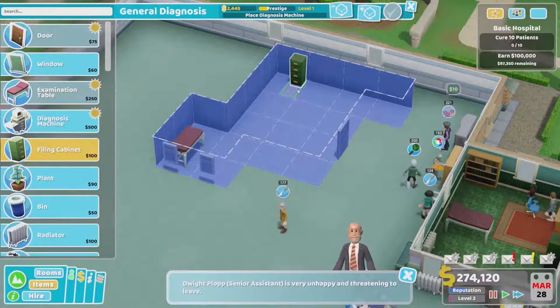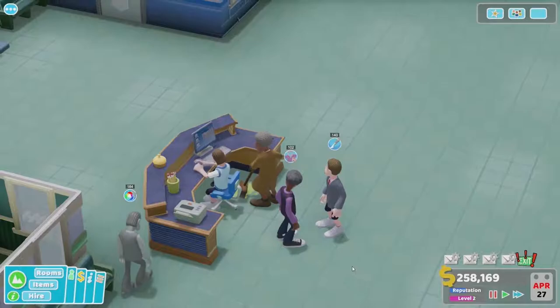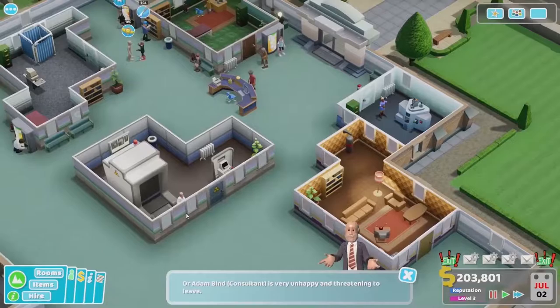So this is a general diagnosis room, which is going to be handy. If the GP can't figure out what's wrong with the patient, they'll be able to send them there for a bit more investigation. The flow of the patient through the hospital is: try and find out what's wrong with them, diagnose them, maybe research their illness or different diagnoses, and then hopefully ultimately treat them — or if you can't do that, send them home.